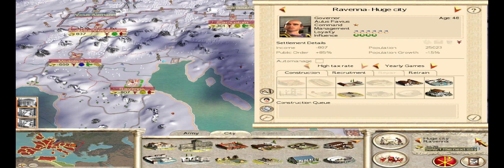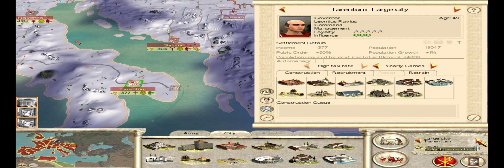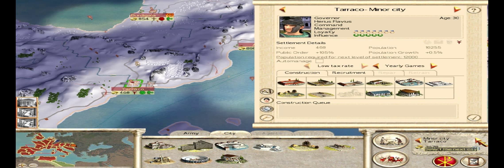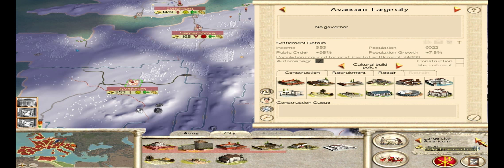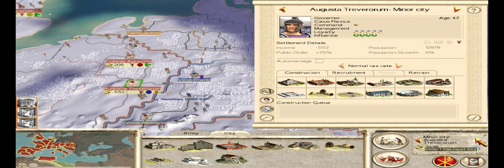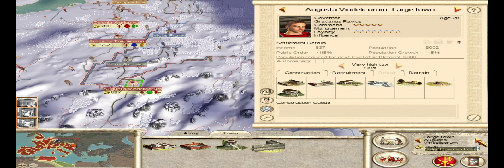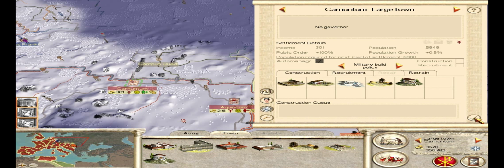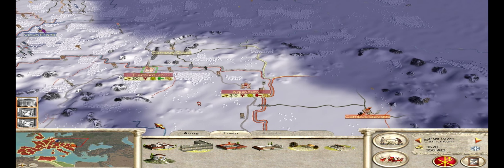It seems like I still have one city that's trying to recruit units. Let's see if I can find it. You just want to make sure the computer isn't recruiting any troops for you, because you really don't need any troops. You're not going to get attacked by very many people in the beginning, so it doesn't matter. It doesn't look like we have any situations where that's going on.